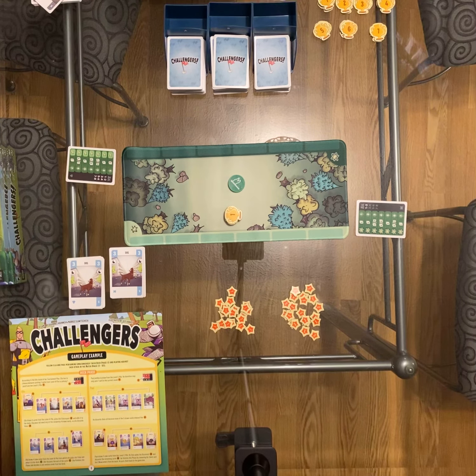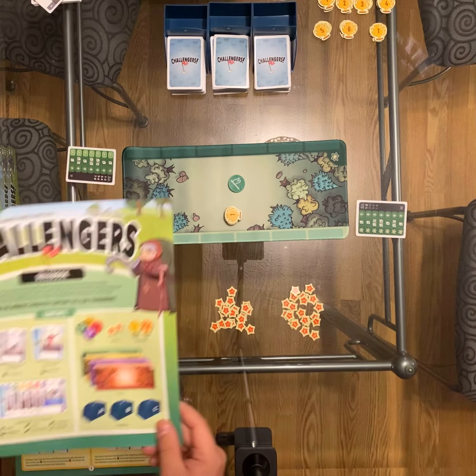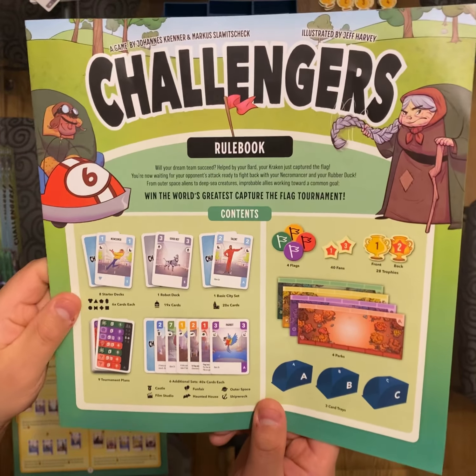You form a general supply of the stars on the side of the board. You're going to place the three card trays that you've labeled A, B, and C on the side of the table for everyone to be able to access.